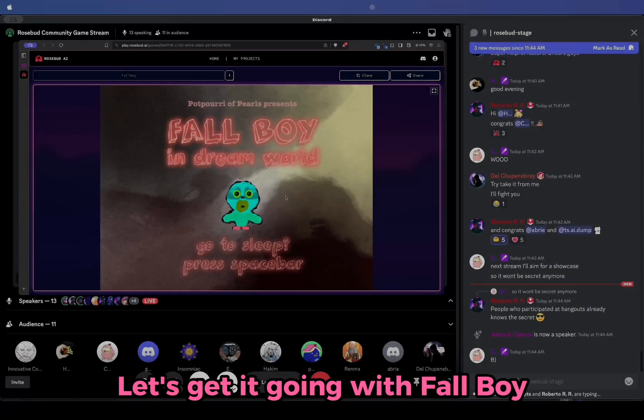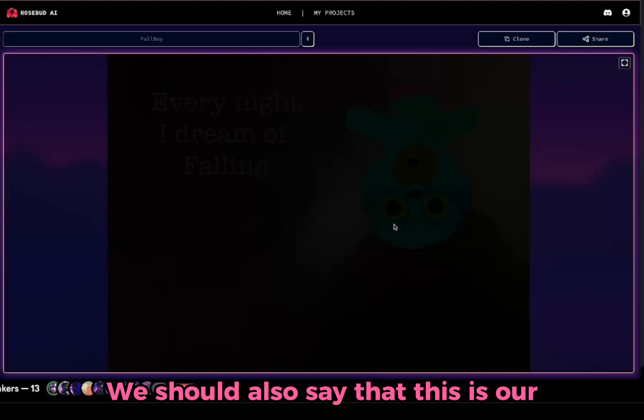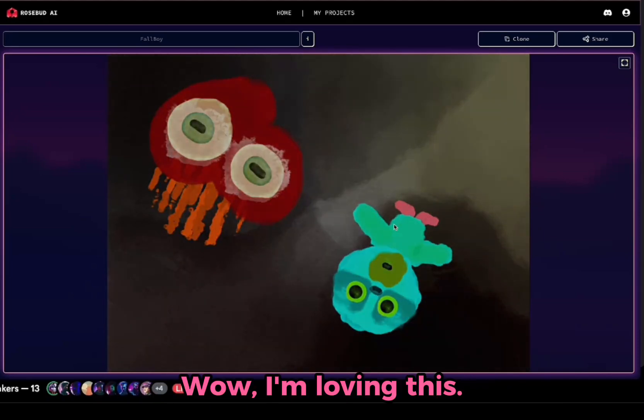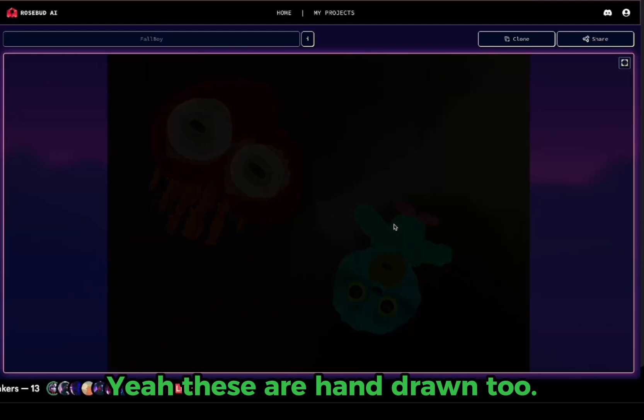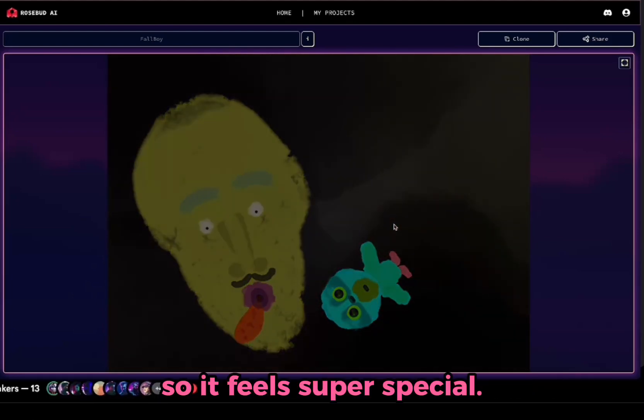Let's get it going with Fallboy. This is by Adam and Clayton. This is our sleep theme game jam submission. Everything is hand-drawn and custom-made, so it feels super special.